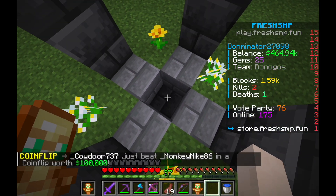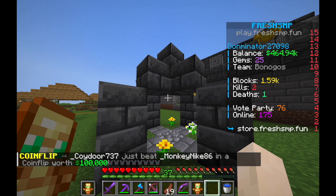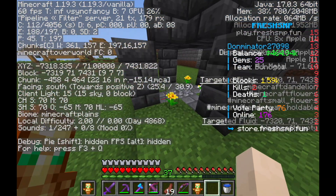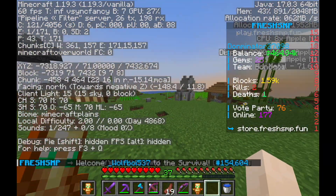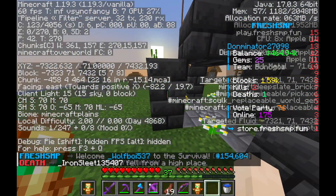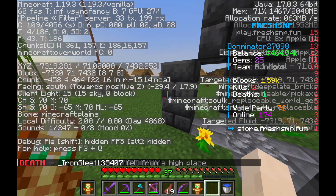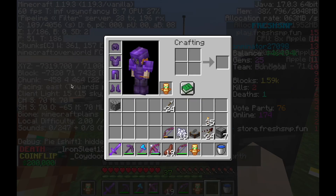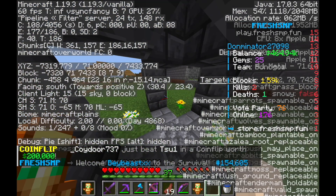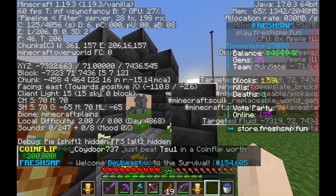The coordinates will be shown right here. The coordinates are: negative 7324, height 71, and 7433. If you can't see, it's right over there where it says 'block.' The first person to find this wins the enchanted golden apple — good luck to all of you finding this!